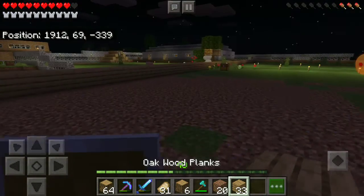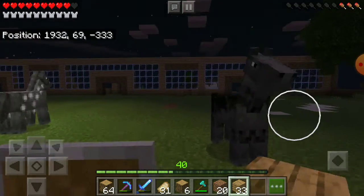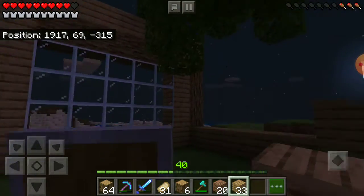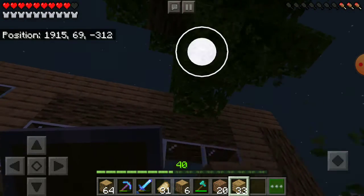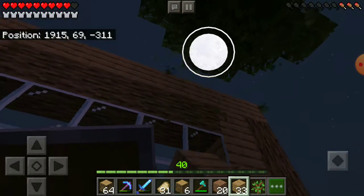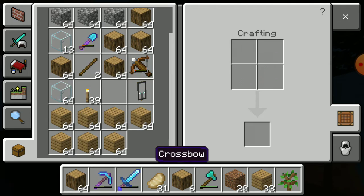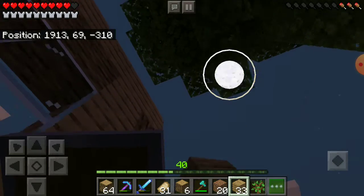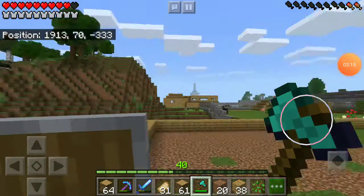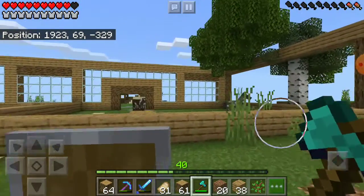Now we're gonna try to build up this base. Getting a little tired of building, but I'm gonna keep on grinding for you guys and hopefully we can get this base done. Got a lot of wood and glass still left. I got the crossbow when I killed that pillager! Let's get into it. We got a good part of the house going on right now.